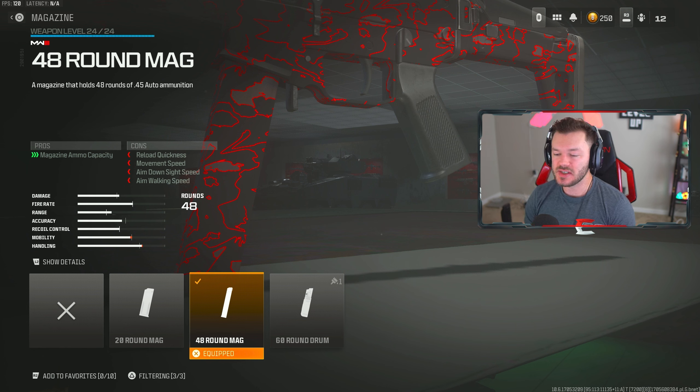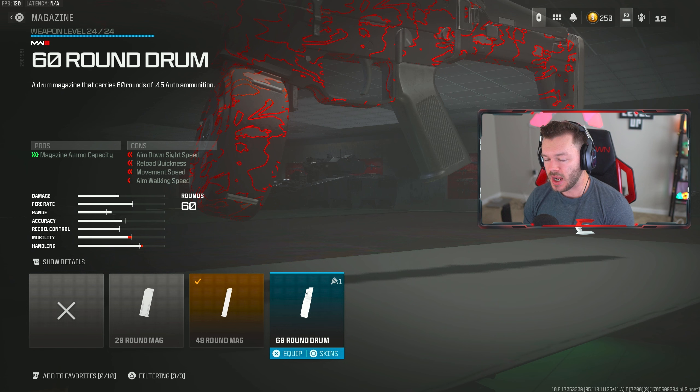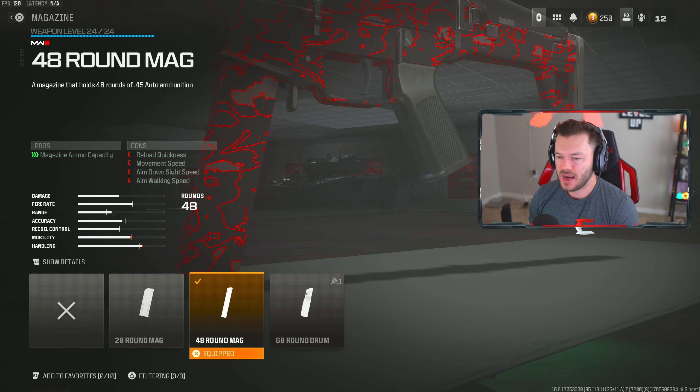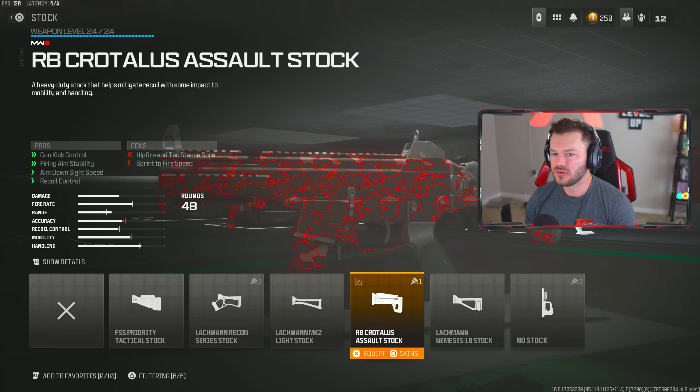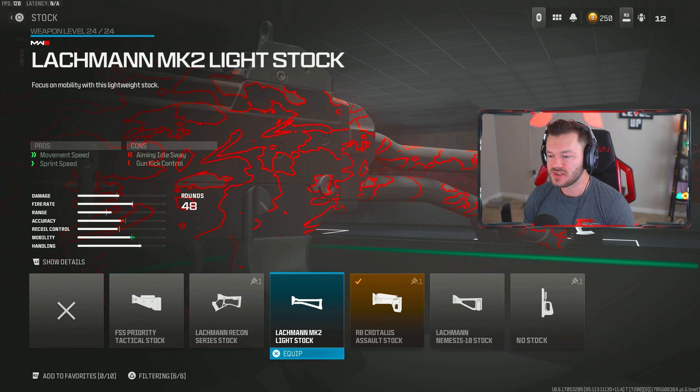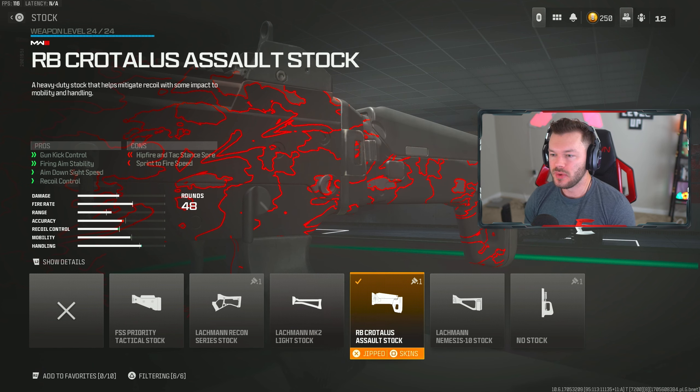Going down for the 48 round mag, though this can be substituted for the 60 round if you want — totally up to you. I go for the 48 because it's totally adequate given the fire rate of the Striker. It's not like the Swarm where you probably want the 100 round drum due to that ridiculous fire rate. Lastly, we throw on the RB Cordless Assault Stock — gun kick control, firing aiming stability, ADS speed, and recoil control. It slightly slows sprint to fire but we've already taken care of that with the underbarrel. That's my full build.